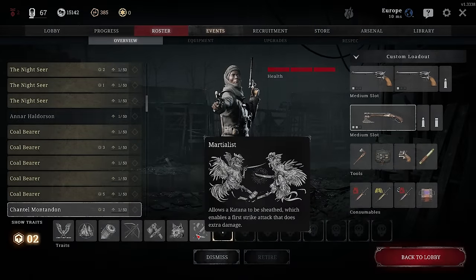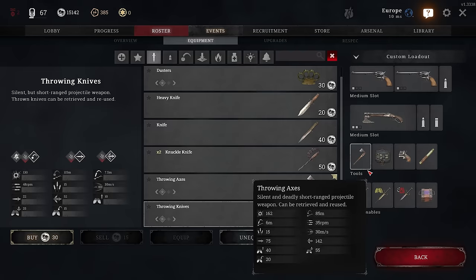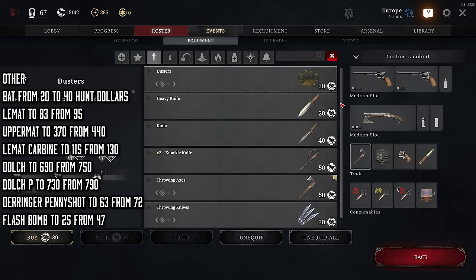You also got a new trait called Martialist, but more about that very soon. You got some price changes but nothing too big, except some melee tools being almost 4 times more expensive, making the Heavy Knife the cheapest option now.